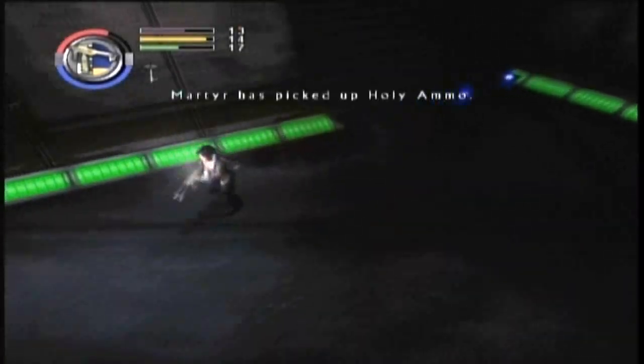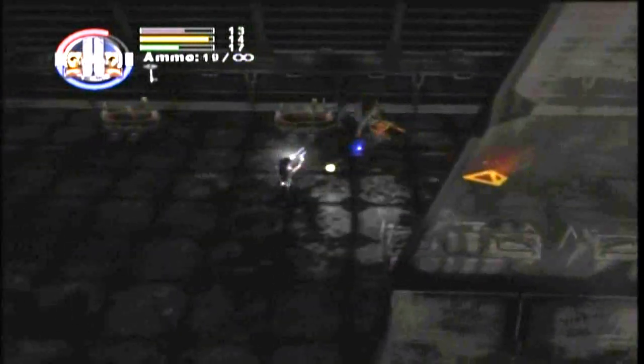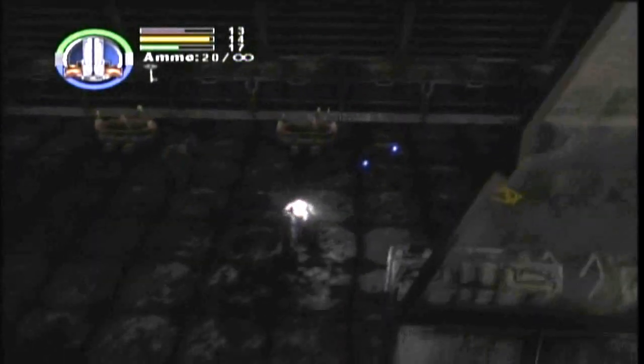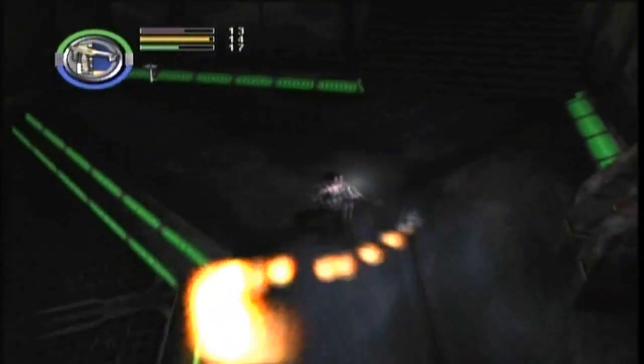Holy ammo — and this is what it looks like. They glow — that is a very ugly yellow. And then these here are basically like little power-ups. It says armor glyph — basically I have some extra health to do stuff with. Let's use up this flamethrower. And those flame effects actually aren't too bad.